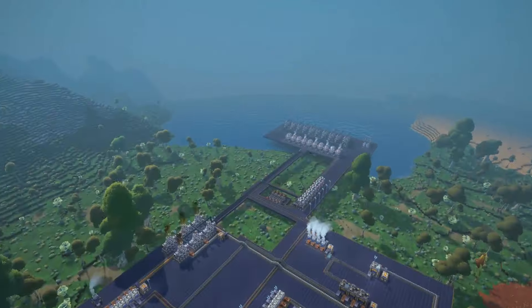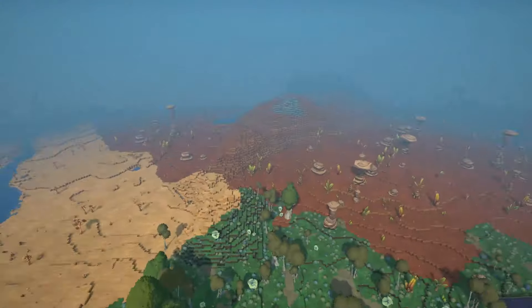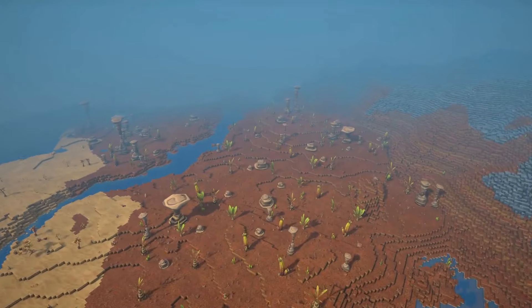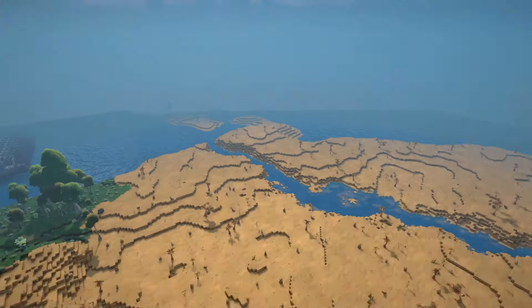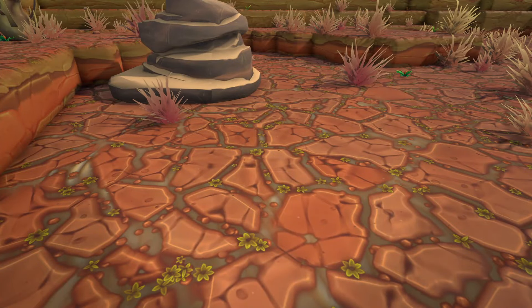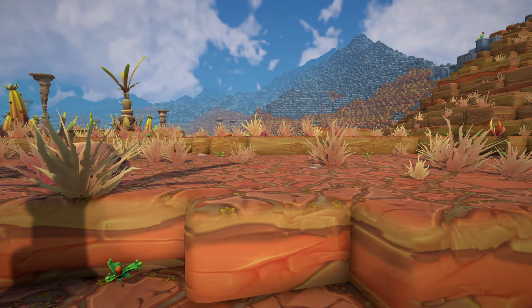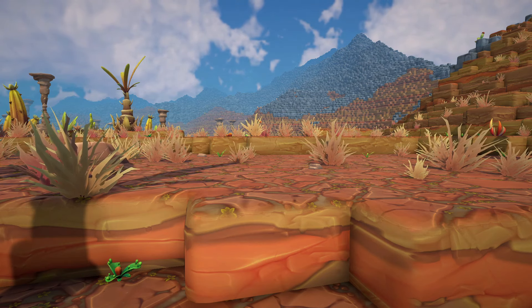It's also worth noting that you can actually fly around really quickly with your camera options if you want to get to some other part of the landscape. And once you do turn off your camera, you actually just drop to the ground wherever you were. So you can kind of use it as a cheeky way to fly around and skip to the other side of the planet if you need to.